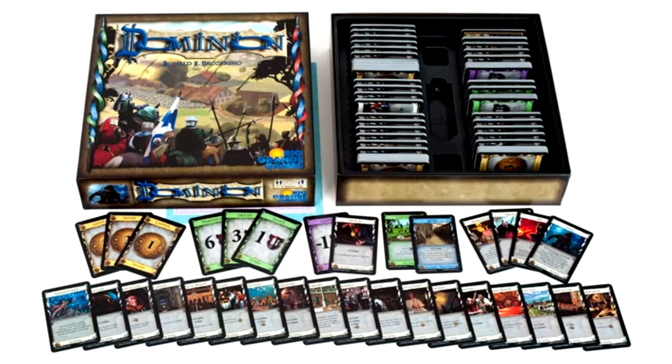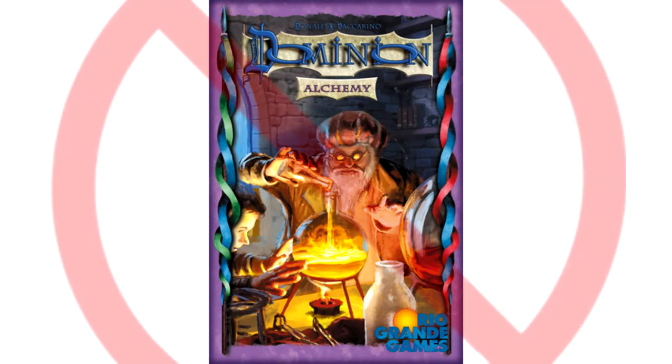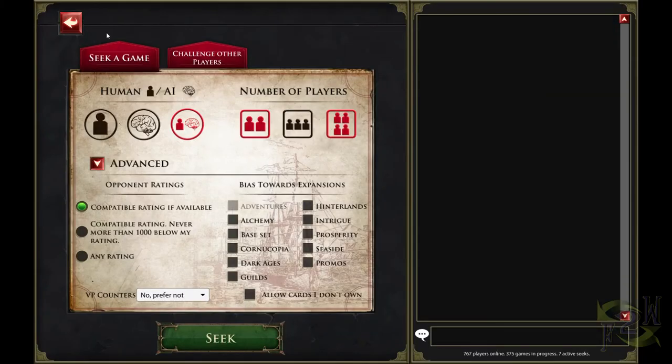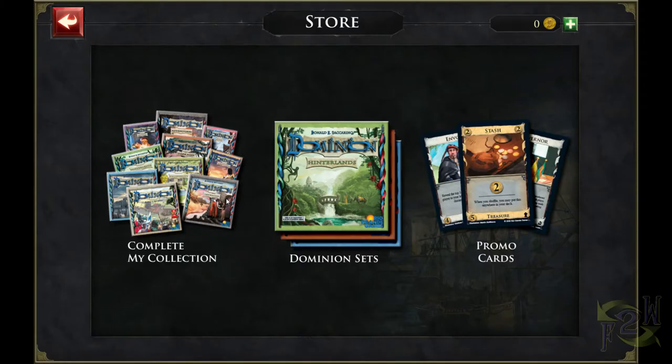Dominion as a card game purchased from a board game store is probably about $40 to $50 a box, but it's just come to the Apple Store and the Google Play Store. You can get it on your mobile device or tablet and play with your friends, play with bots, or play with whoever you want, and purchase card packs for slightly cheaper through their digital storefront.